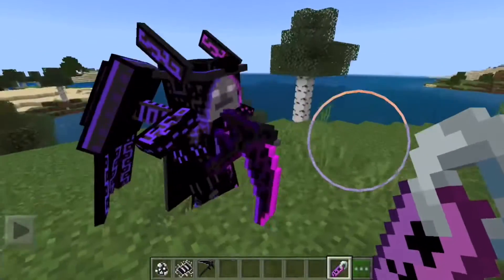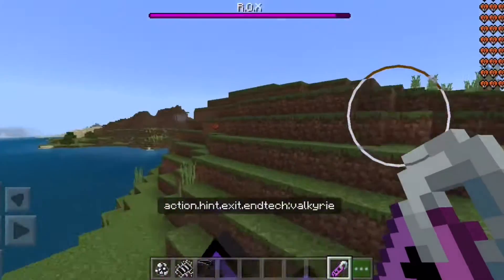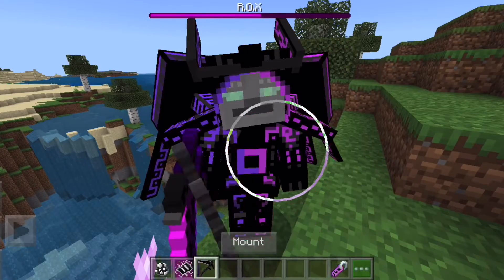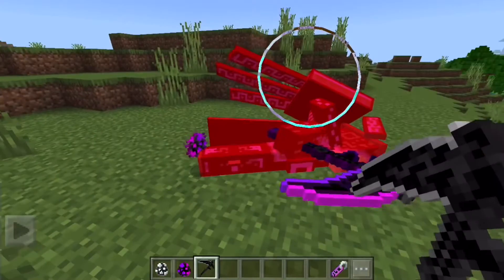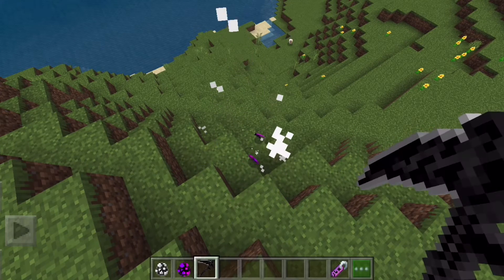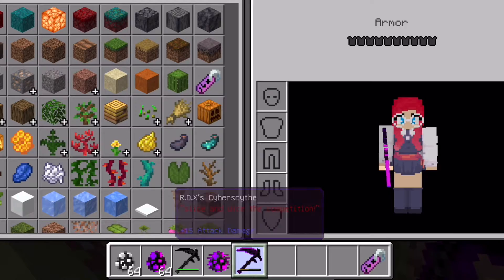The normal version has these pink and blue Cyber Valkyries, which you can tame and ride around like the Halloween update. If they're tamed, they have green eyes. Most times they will just drop their own spawn egg, but sometimes they'll drop a special pink scythe. Both scythes have 15 attack damage.